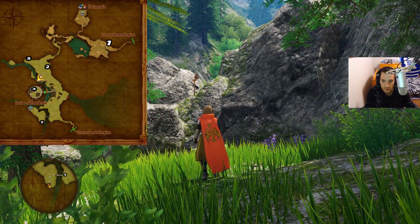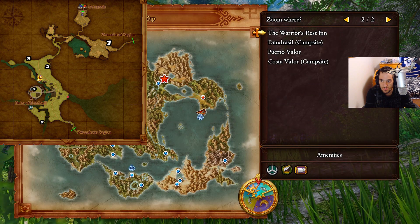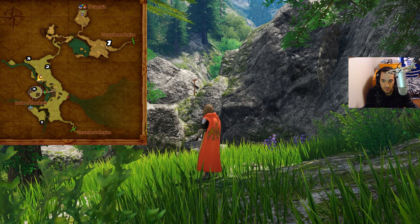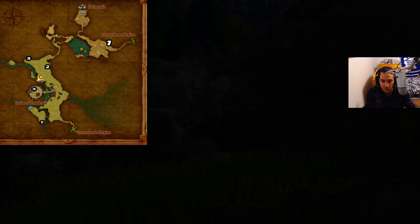And there's the target on the rocks. Now we're gonna press triangle — magic! — and zoom right to Dundersil campsite. Now we're gonna go for number one, which is right at the beginning of the region.